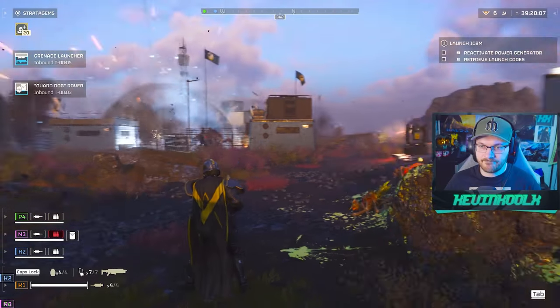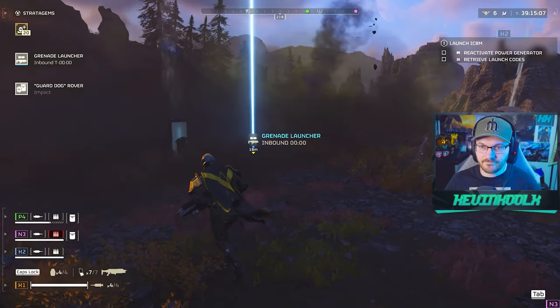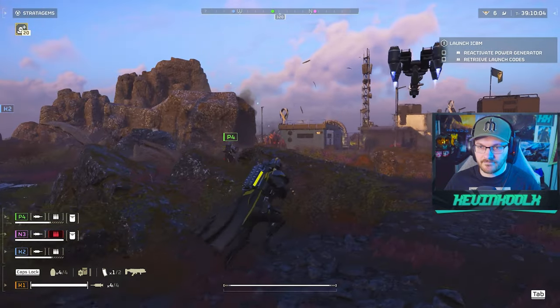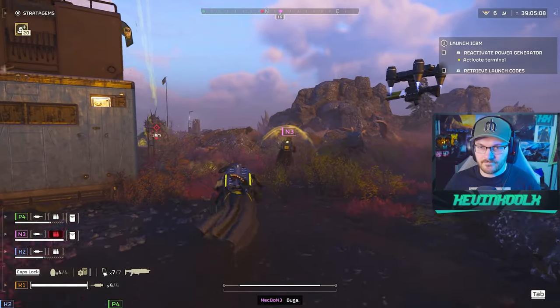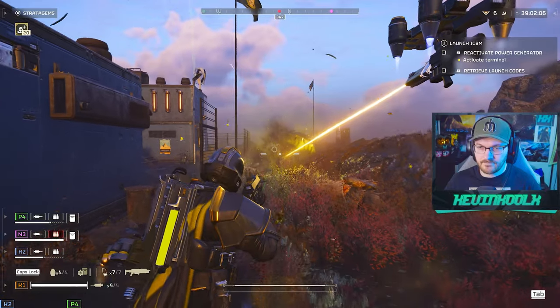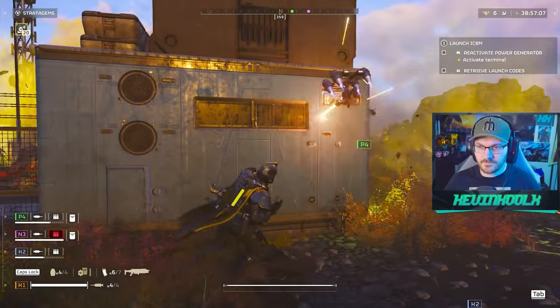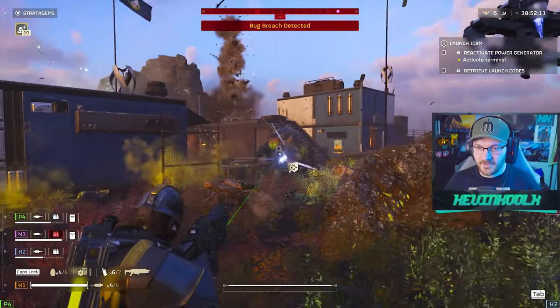Now we're getting into the nitty-gritty — the changes, buffs, and nerfs to primary, secondary, and support weapons as well as stratagems. The breaker shotgun has been breaking the meta and got some significant nerfs: decreased magazine capacity from 16 to 13 and increased recoil from 30 to 55. That's a major increase to recoil. I'm glad they kept the power of the shotgun because that's what makes it so fun, but this nerf was clearly coming.